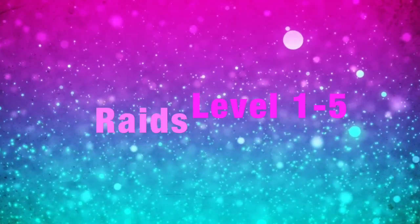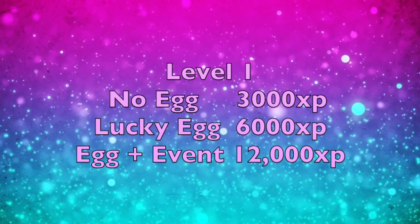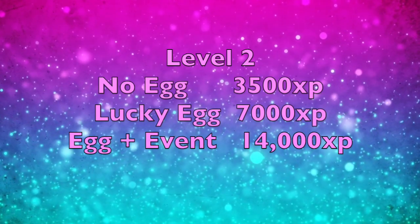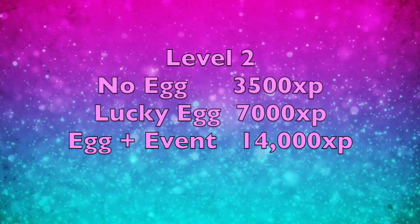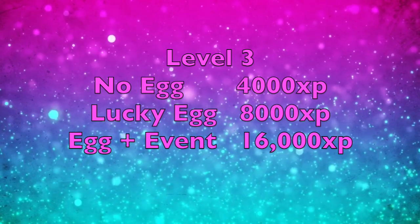Raids are one of the best ways to get XP in Pokemon Go. There are five raid levels, each rewarding different XP amounts. A level 1 raid gives 3,000 XP, 6,000 with a lucky egg, and 12,000 during a double XP event. A level 2 raid gives 3,500 XP, 7,000 with a lucky egg, and 14,000 with a lucky egg and double XP. A level 3 raid gives 4,000 XP, 8,000 with a lucky egg, and 16,000 with double XP.